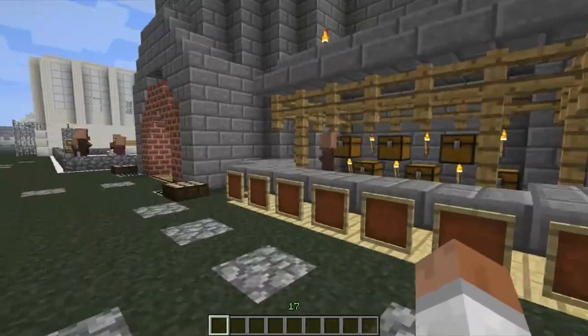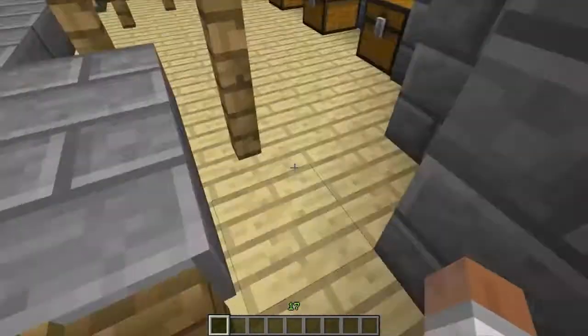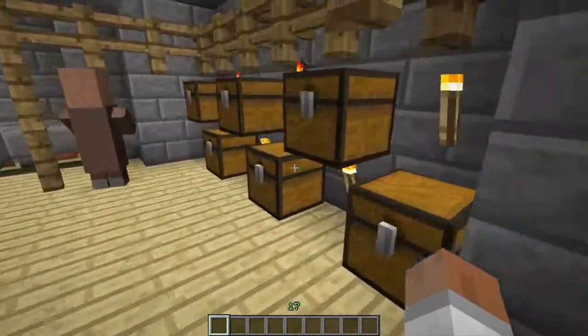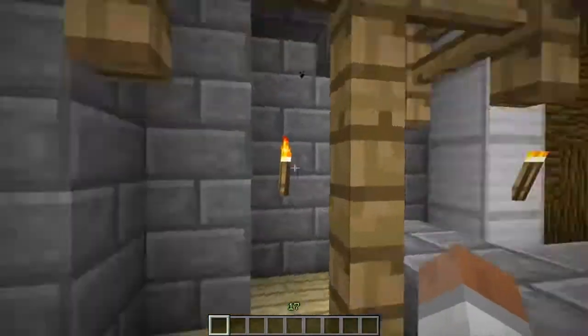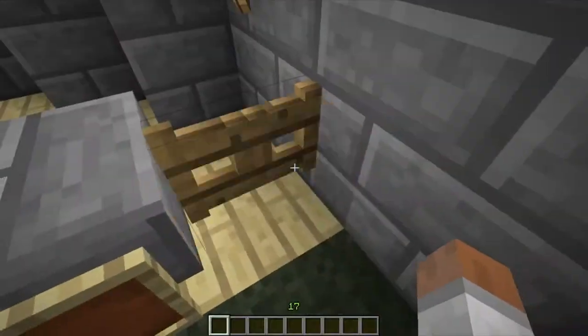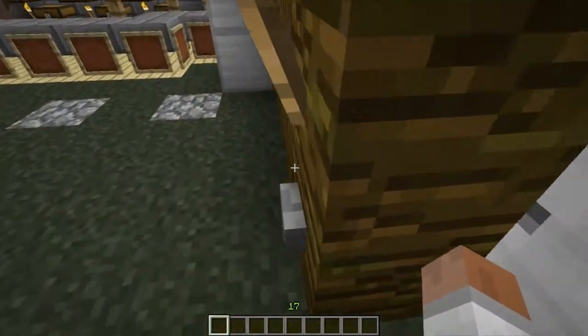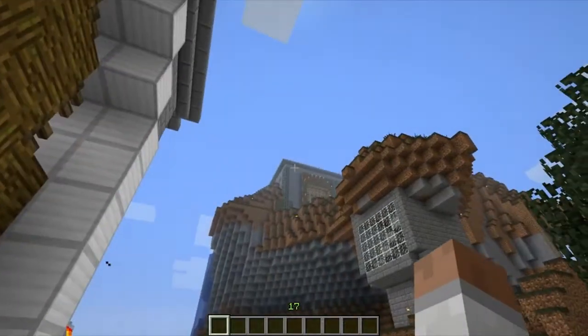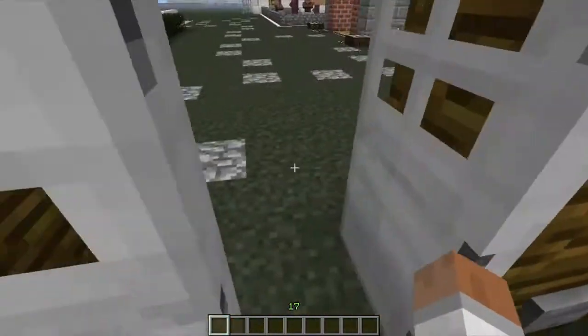Let me just show you guys around a bit. So this is the shop, you can buy stuff here I guess - this is all roleplay or whatever. Here's all like items in the chest. I built all this in creative mode by the way, there's no way I could do all this legit.